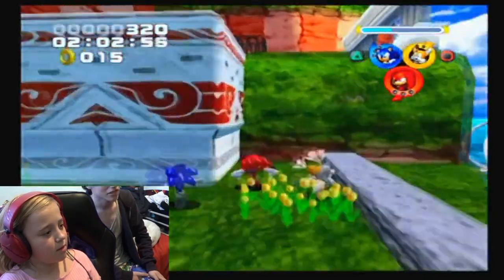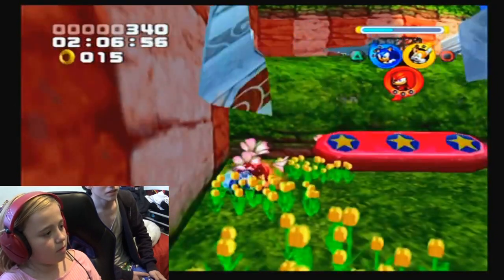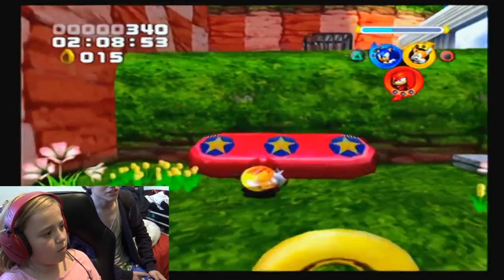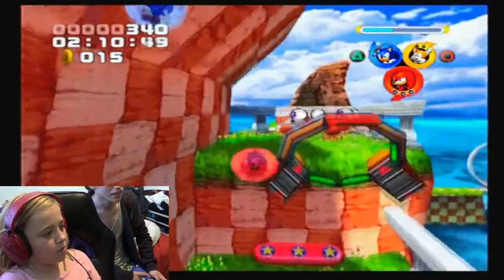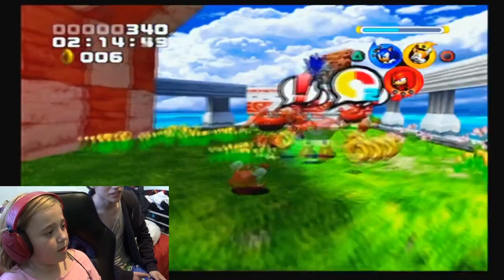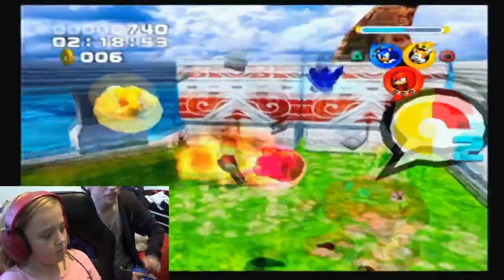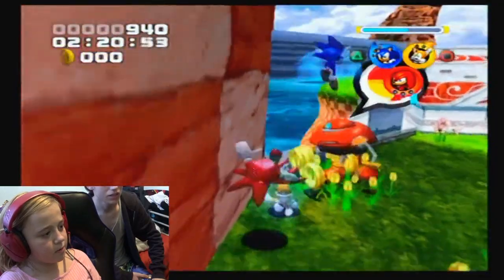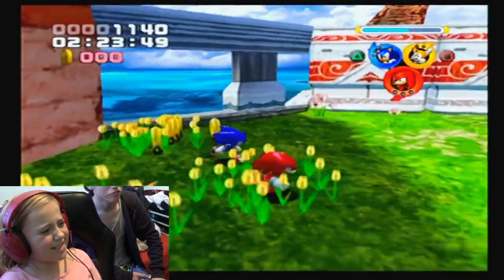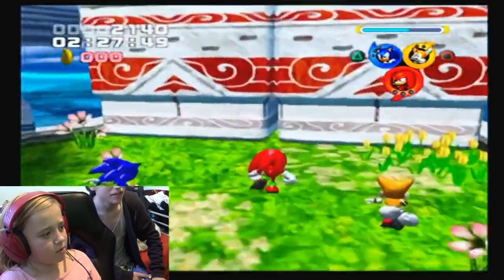Then press Square since you skipped the tutorial. There you go, you punch. And then you can punch the enemies as well. How do I fight? Square, square, square — and then you break. Oh, that's easy. Yeah, then you break the blocks with Square as well.